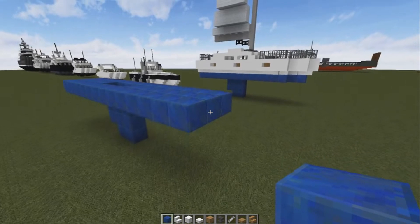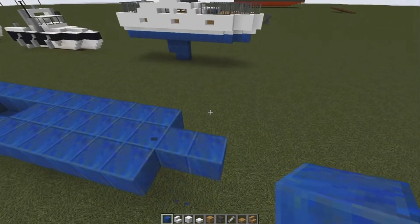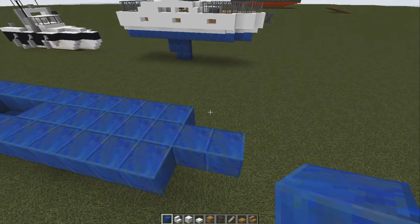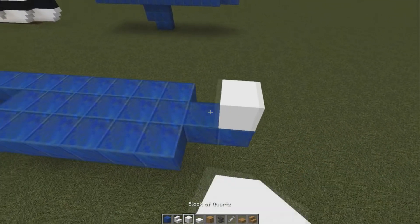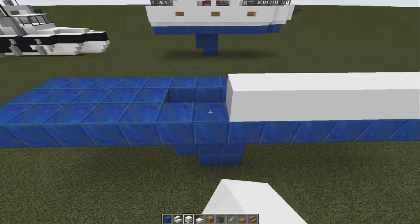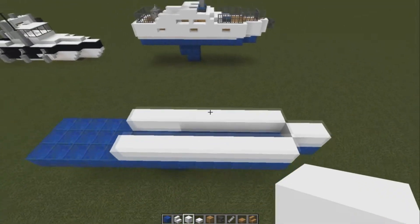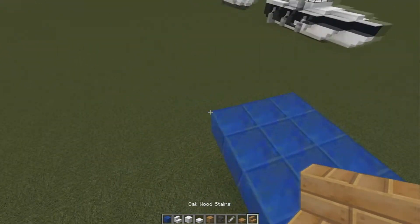Then we're going to add two to the front. Next thing we're going to do is add two here, and then we're going to go two, four, six, eight, ten — nine — so we're going to add nine.